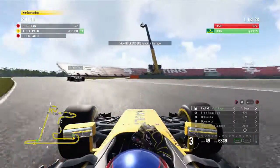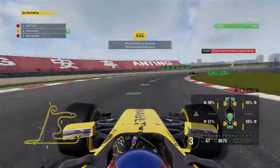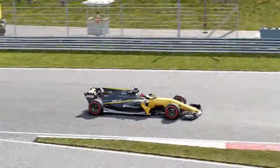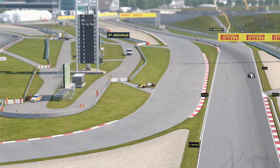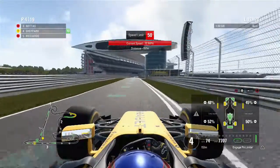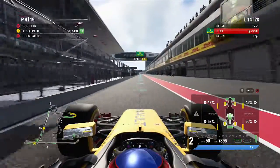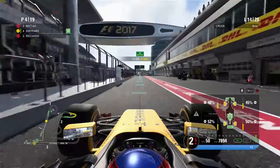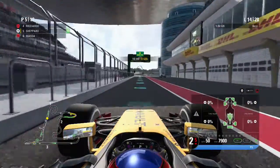Yellow flags are out — our teammate Nico Hulkenberg is out of the race, the first retirement for a Renault this season. That causes the virtual safety car. Looking at the replay, I'm guessing it's an engine failure given how he's all alone — he pulls off to the side with no smoke but he is out of the race. So it's all down to me to score points for Renault today. At the end of the virtual safety car I decide to come into the pit to fit the medium tyre for my one and only stop.